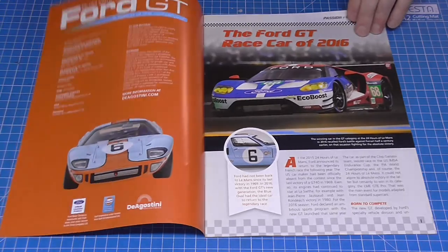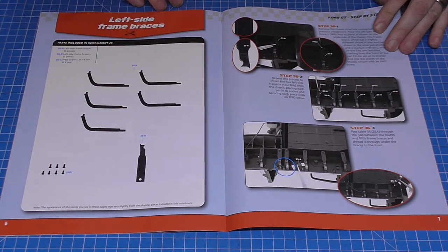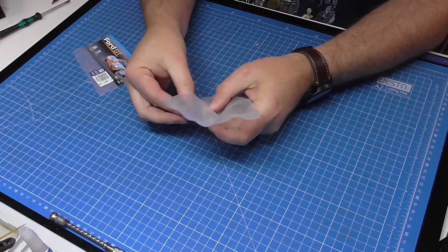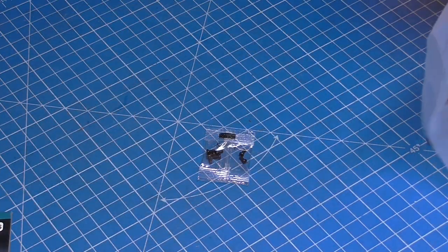In stage 36 — have a flick through the magazine. We've got the brackets for the left frame; we did this right at the start so we should be a dab hand at putting these in. Again, the one that's slightly different is in its own little compartment, so I'm going to put that one in first and then the other five afterwards.